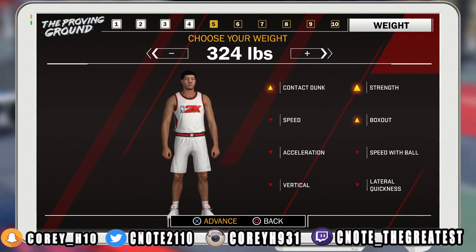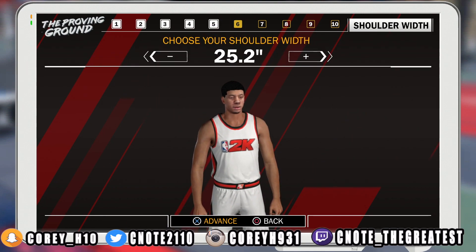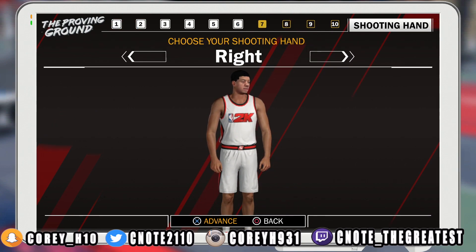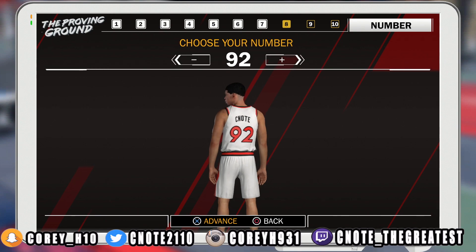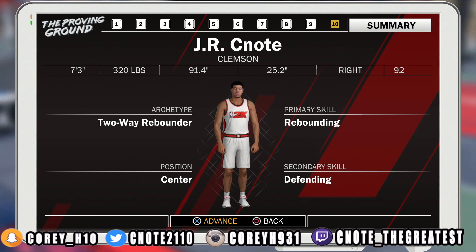The next thing is to choose your weight. The max is 340, so I think a safe weight will be about 320. You don't want to be too heavy or too light, but the heavier you are, it'll increase your contact dunk, your strength, and also your box out. That's completely up to you. For your shoulder width, go ahead and max that out too. It really doesn't matter for the rest — right-handed, left-handed, whatever you want to do. But when this is all said and done, this is what your player should look like. This is a two-way rebounder.